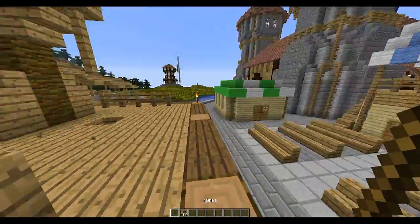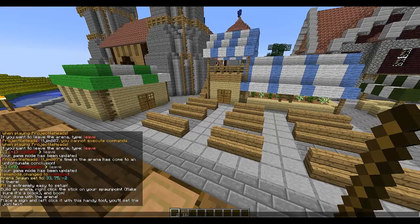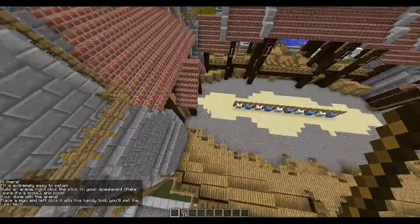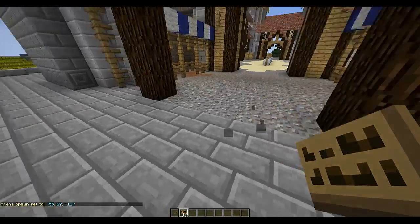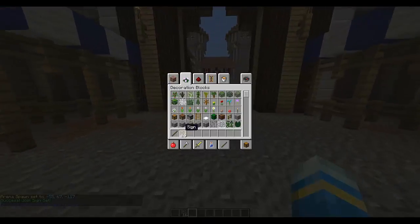Let's get into it. You're going to want to get a stick by doing /ph admin. It's very simple — all you do is right click a block to set it as a spawn point. Let's go in the jousting arena, which you probably saw in another video. Arena spawn set. Then to set up a sign, you just left click with the same stick and there we go.